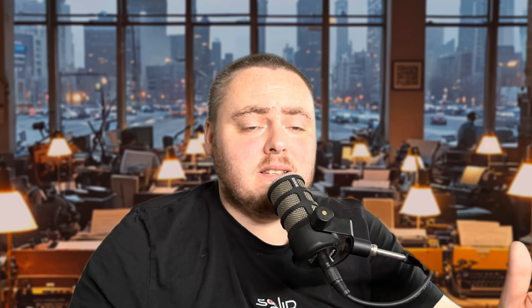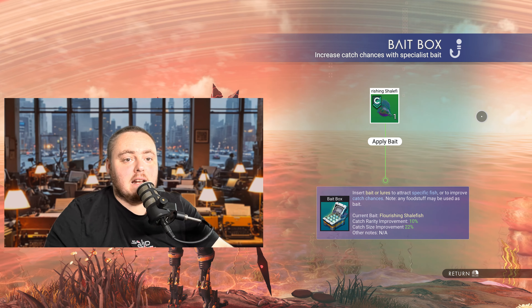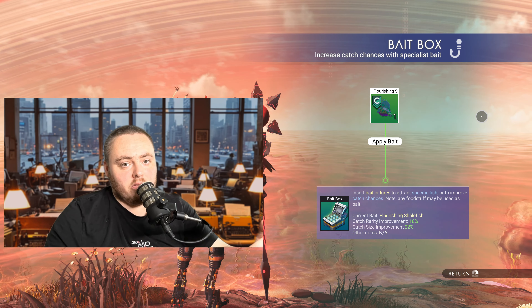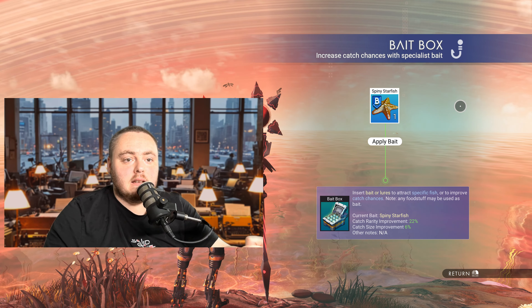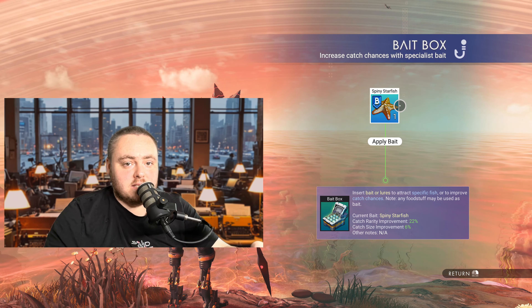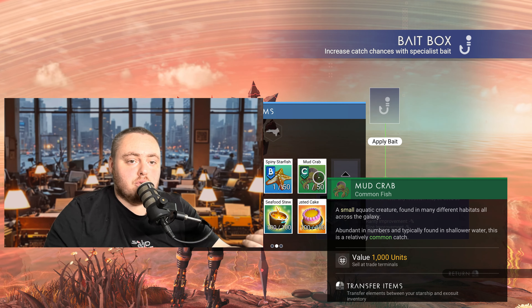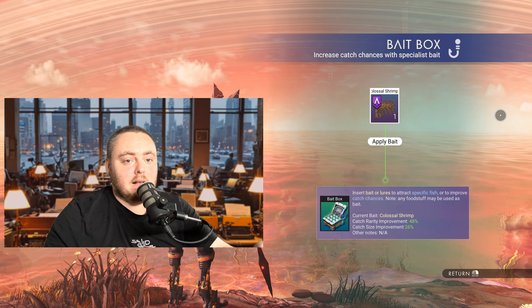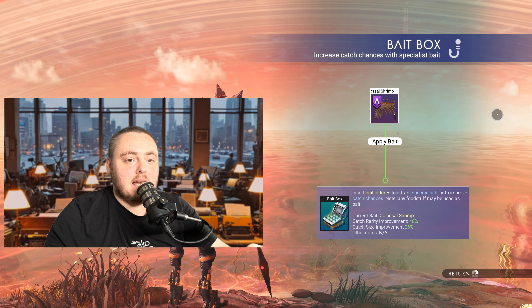For C class fish you get roughly a 10 percent catch rarity improvement and roughly a 22 percent catch size improvement. B class fish — like this starfish I caught — go a bit higher, with around 22 percent catch rarity improvement and six percent size improvement. A class fish jump significantly: for example this colossal shrimp gives roughly 48 percent rarity improvement and 26 percent size improvement. Best of all, you can use them in all weathers — dayside, nightside, stormy or calm.